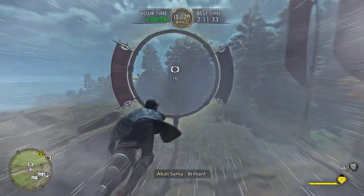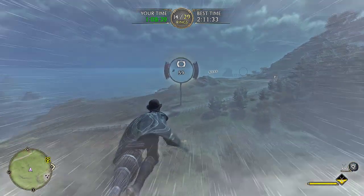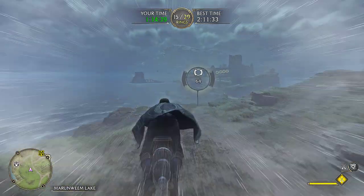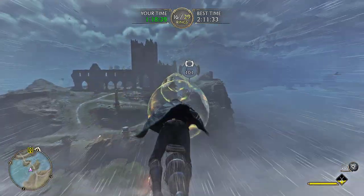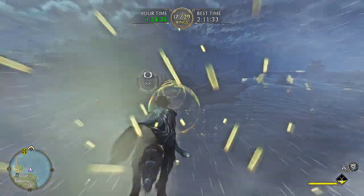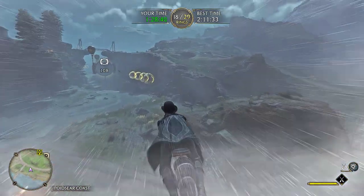Another tip: when you get to this area right here — about three circles before this actually — you can start to concentrate more on your turns than your altitude. These ones here you usually only have to adjust your altitude by like one spacebar or one control, whatever you have it mapped to. I don't know what the controls are for console systems — I'm a PC guy, sorry.